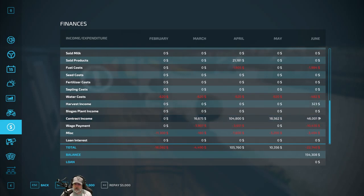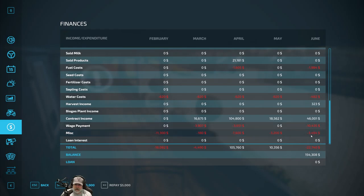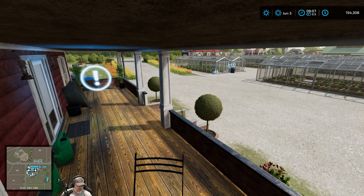Harvest income was $323 from a little bit of grain we sold. Contract income we grossed $46,000. Wage payment was $10,400. For miscellaneous — I think I must have already paid my pallet worker because I'm not sure where else that would have come from. We don't have anything at the train station.